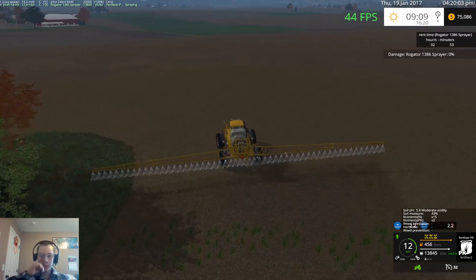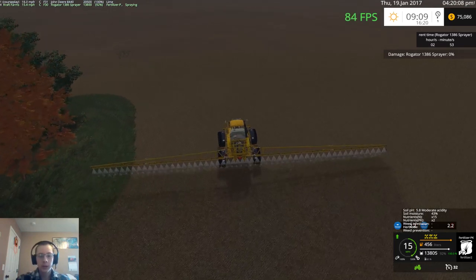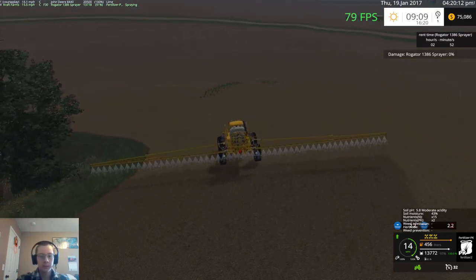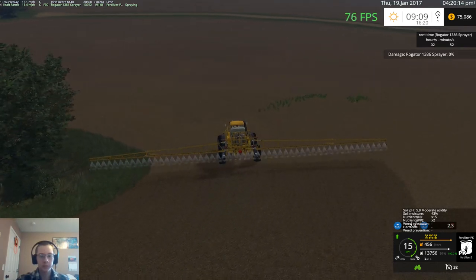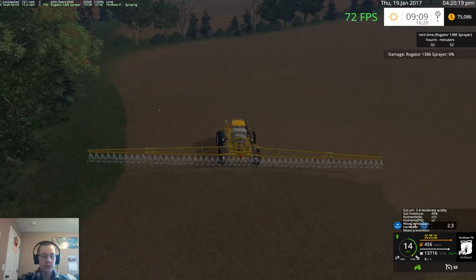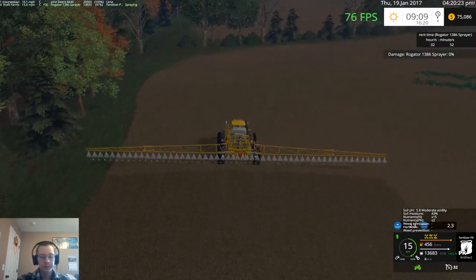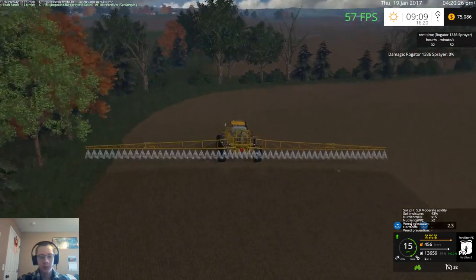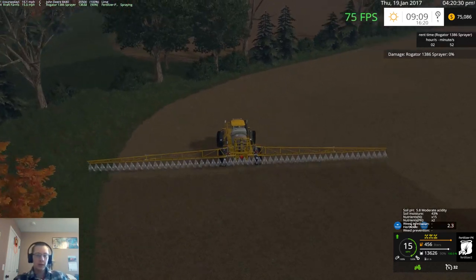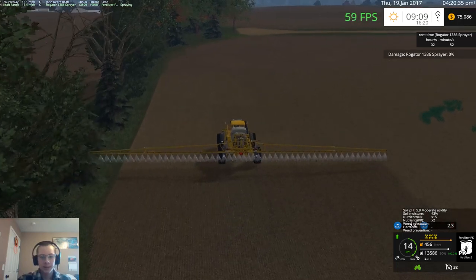The sprayer will be able to put down the PK and the herbicide, so that'll help. Hopefully by the time we're done with the sprayer, we should be able to use the 84 to put down some water. I guess technically I could put down water with this, but I kind of would like to use the Mandako — I'm just going to see where I'm at for time.